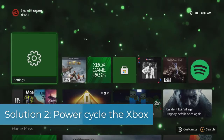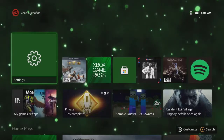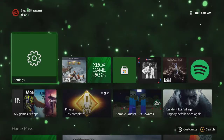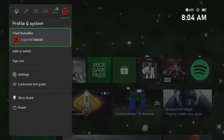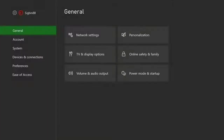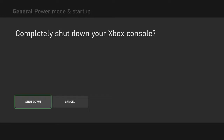Solution two: power cycle the Xbox. Restarting the system will refresh its software and will usually fix any issues you may be experiencing with your gaming console. Press the Xbox button on your controller, select Profile and System, select Settings, select General, select Power Mode and Startup, then select Full Shutdown. Wait a few seconds before turning on the Xbox, then check if the issue still occurs.